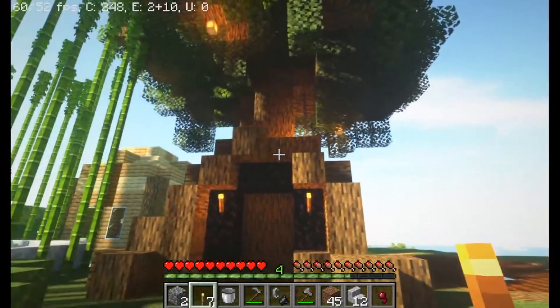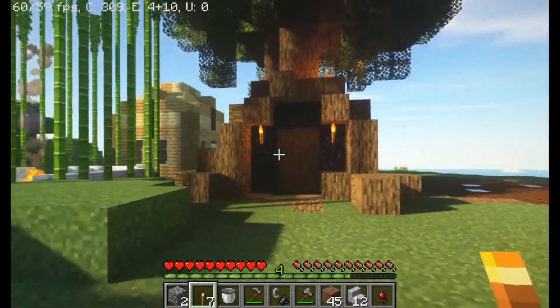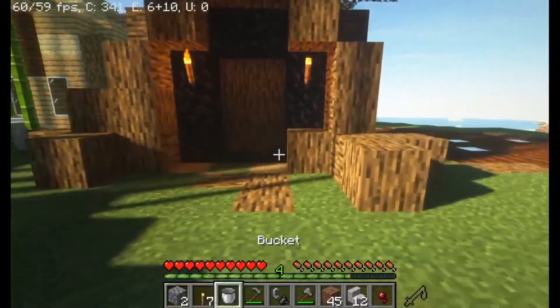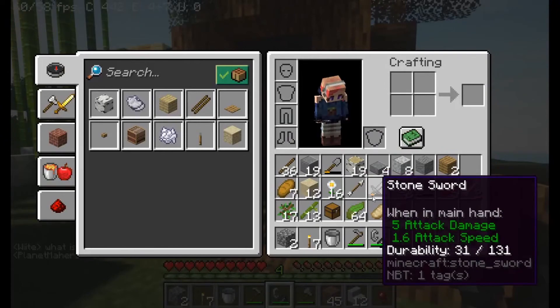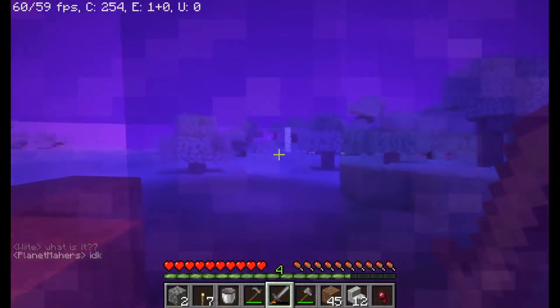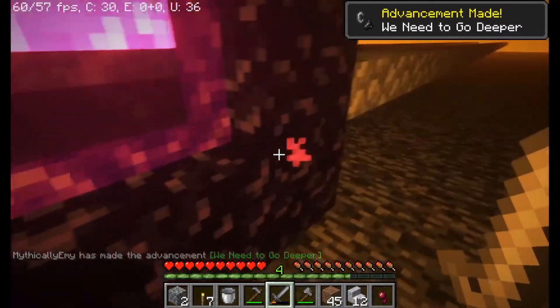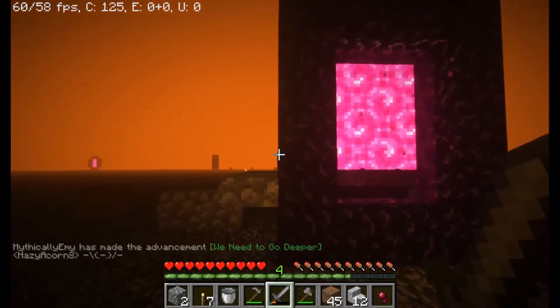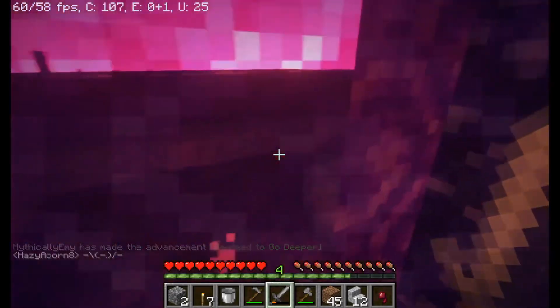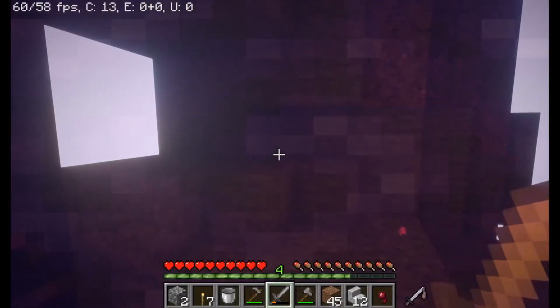With the obsidian that Galway gave me, I made this portal and made it look like it was grown into the tree. Now that it's lit, let's grab our sword and head in to see what spawns us in the Nether. Oh, on the roof — I think I connected to another portal. Let's go back through it and hopefully we pop out on our end and not somewhere else.